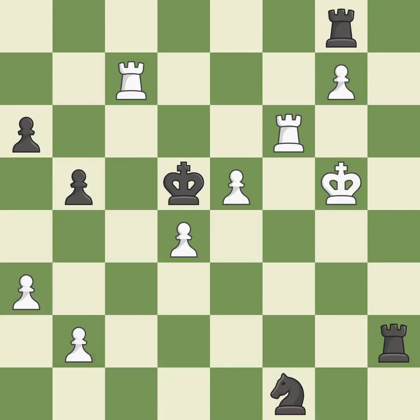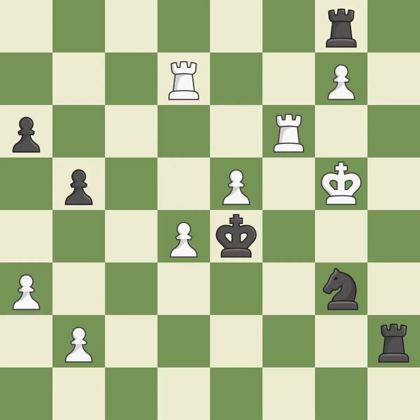This evades the check from the rook; this is the only good move — it is a great move. There were worse moves, but also something much better — it is an inaccuracy. This defends a pawn that was under attack and had no defenders — it is best. This steps away from the checking rook — it is best. This threatens to capture a trapped rook — it is best. This defends the attacked rook — it is best.